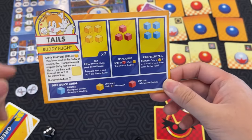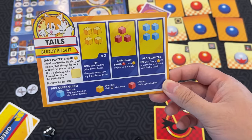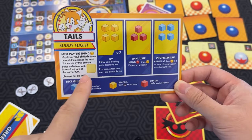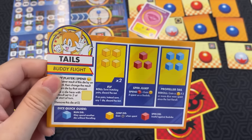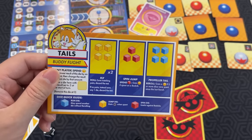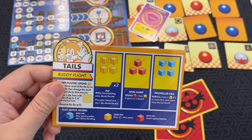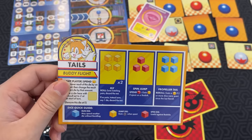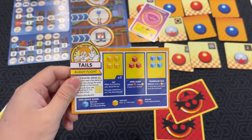Tails has Buddy Flight — any player may spend a yellow die, lower its result by an amount, then change the result of the spent die by that amount. It's like flexibility points. He also has Fly — four yellow dice, save matching pairs and discard the rest, rolling two times. If no pairs, just save one die. Spin Jump — spend a red die to gain a yellow die if spent on a bad nick. And Propeller Tail — on re-roll, gain a yellow die if two or more dice were spent since the last re-roll.